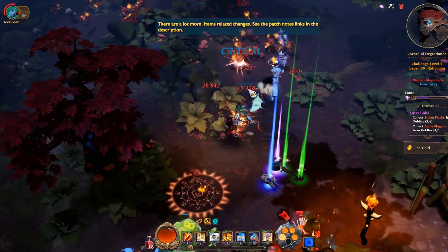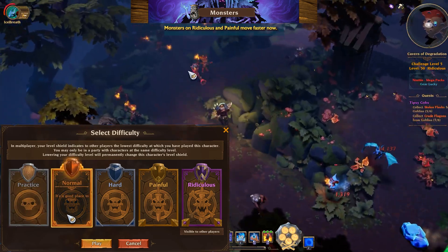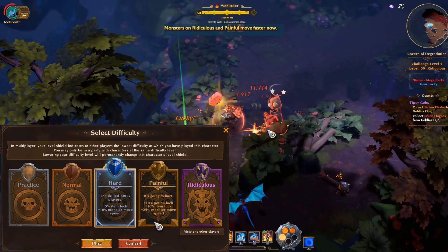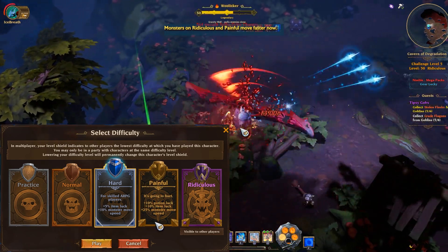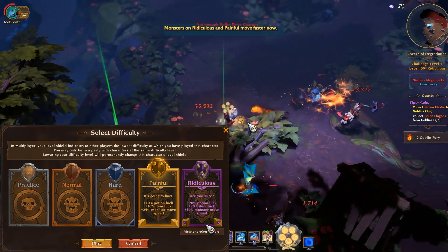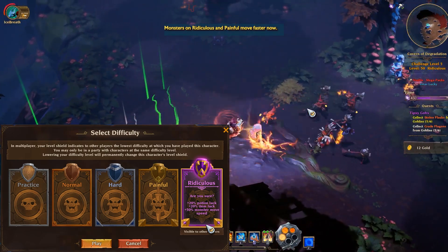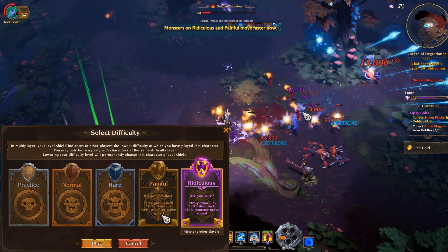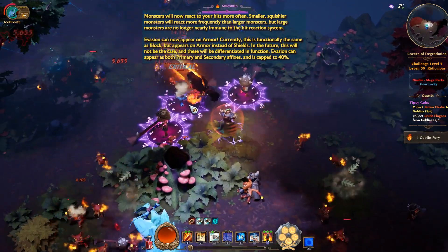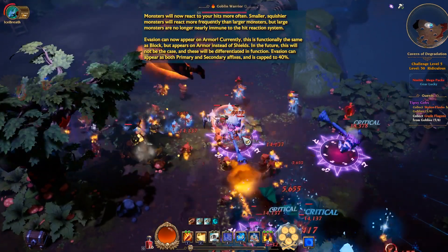Now for monster-related changes. The first thing you might notice is that monsters on ridiculous and painful — and also hard — move faster now. You can see on screen some of the values: 10%, 25%, and 50% on hard, painful, and ridiculous respectively. It's an interesting change — I'm not that big of a fan of it, but if they rebalance some enemies like the Highwith soldiers, drones, and goblin brutes, it should work well.